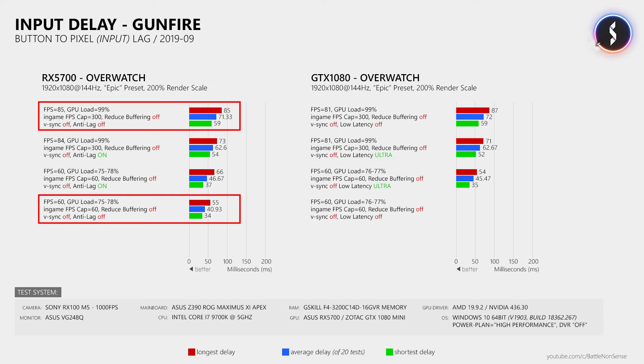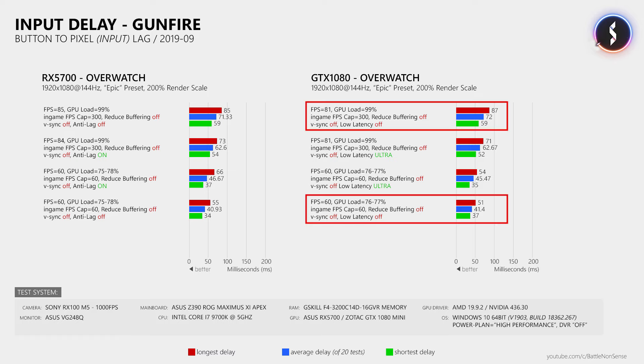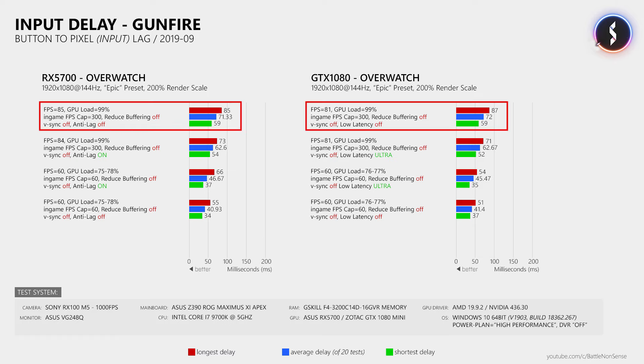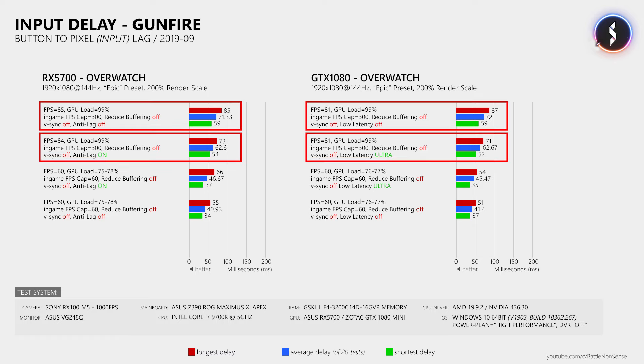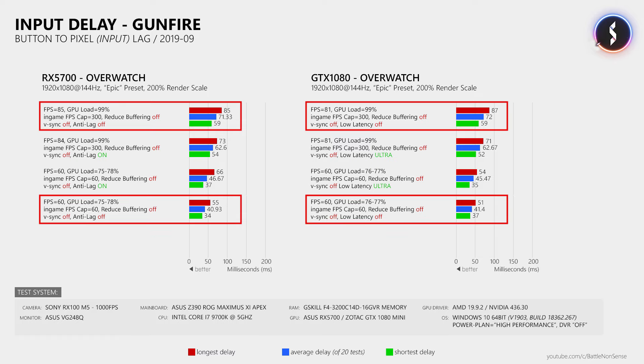That 42% reduction was despite the game running at 60 instead of 85fps. I ran the same test with the GTX 1080 and low latency disabled, which showed the exact same behavior. So what you can see is that when your graphics card is completely maxed out, both Anti-Lag and Ultra Low Latency will slightly reduce input lag as advertised. However, if you just ensure that your GPU does not run at 99% load, you can reduce input lag significantly — much more than both Anti-Lag and Ultra Low Latency do.